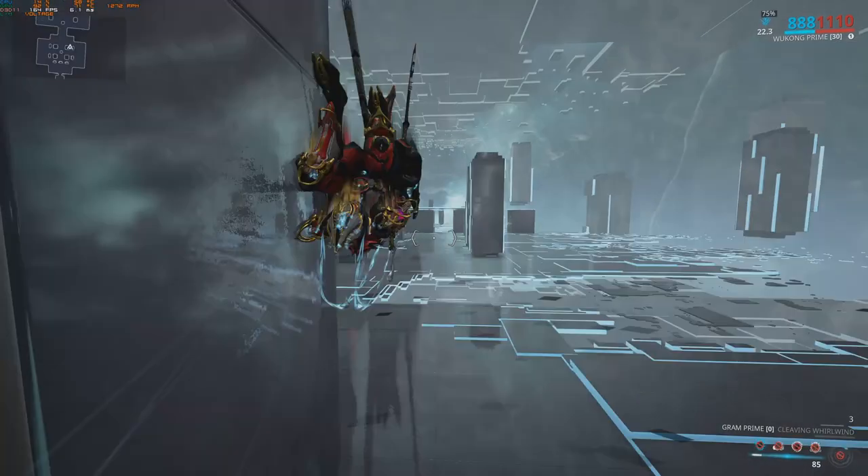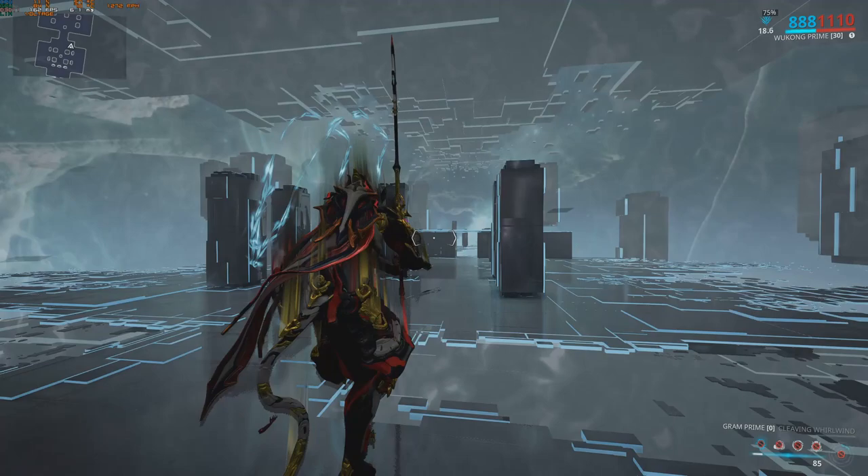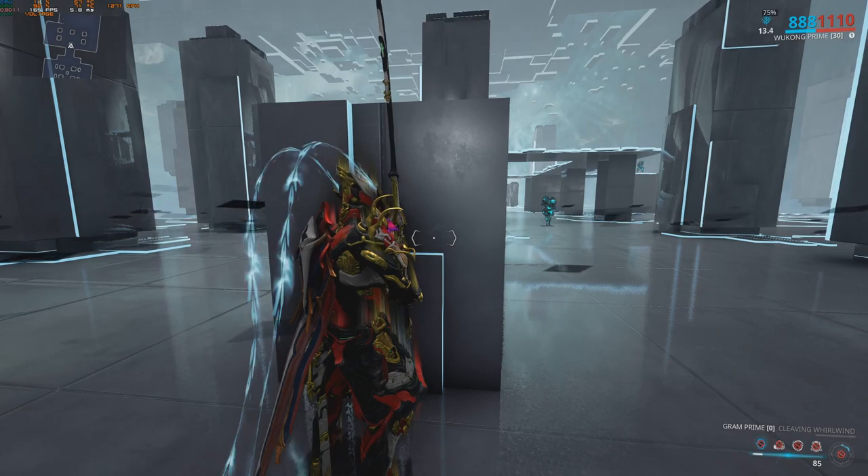Here's what I do for the first one. For the second one we want to hide behind the first pillar we see. Crouching will help maintaining stealth.